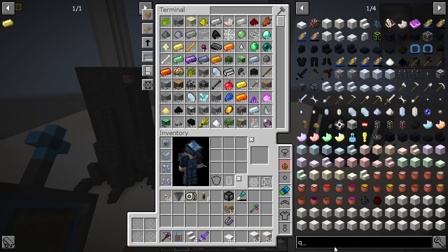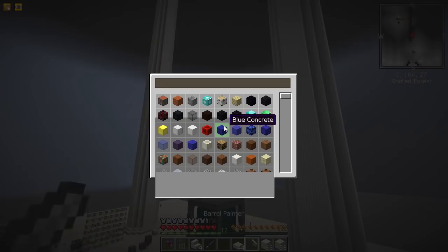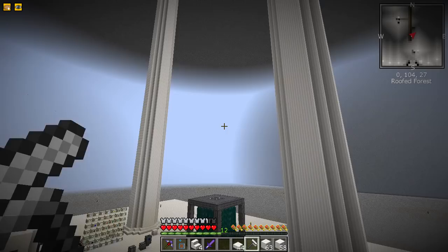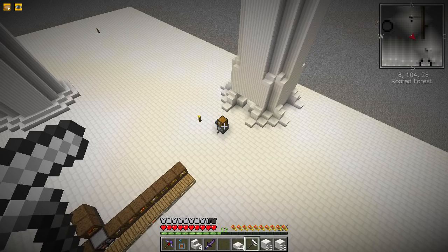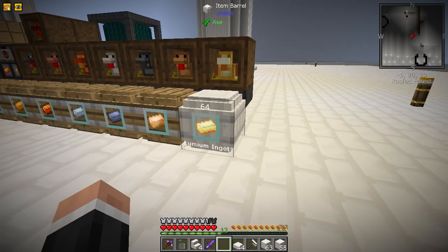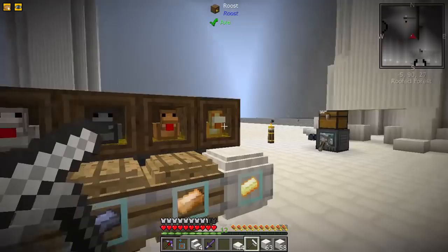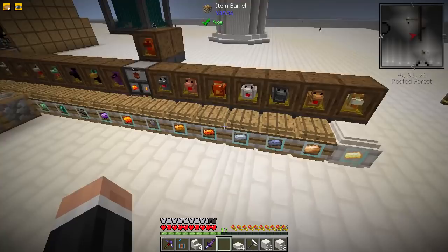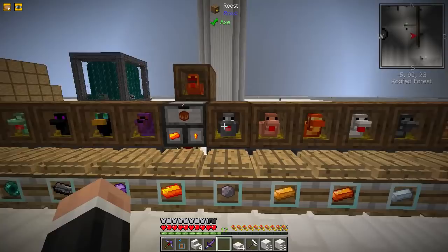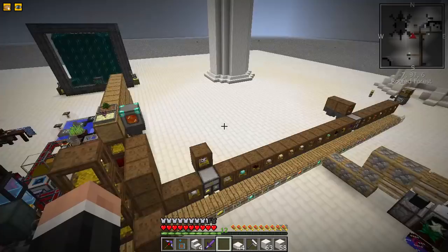One thing I haven't gone over with the YABBA barrels is the barrel painter. We can make one of these and shift click, then go to quartz pillar. Now you can see it says 'skin: pillar quartz block' and if we do this - look at that, it is now the skin of the quartz pillar block. It can do a lot of different blocks. I want to arrange them in a way that makes sense. I'll ferry all the chicken outputs to these barrels via a system and put the chickens somewhere else.